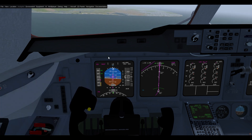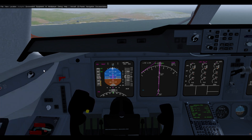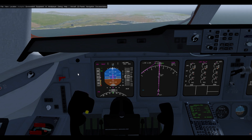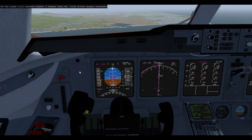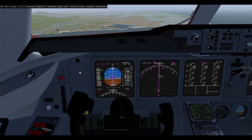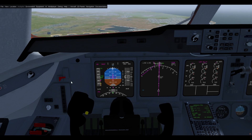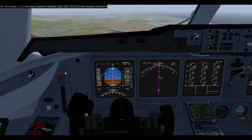We're on our localizer now and you can see we've started our automatic deceleration. On the approach page you can see our V-approach is 152, so this is what we are going to be decelerating to. The aircraft is currently clean so we're decelerating to our clean speed plus 20. I'm now going to extend the slats and you can see when this happens our speed reduces. The speed targets are limited by the Vmin bar but the target becomes our slat minimum plus 20.